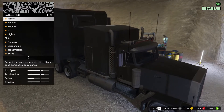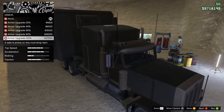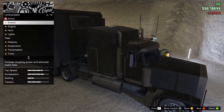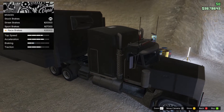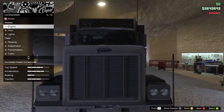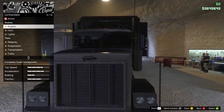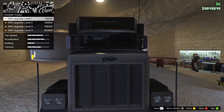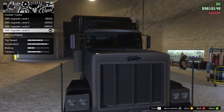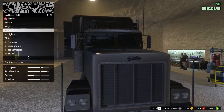Armor is definitely needed and it's on sale — 37,500, 25% off. There we go, now we're armored up. Race brakes for 35,000 — nice. Engine level four for 33,000, the acceleration goes up.